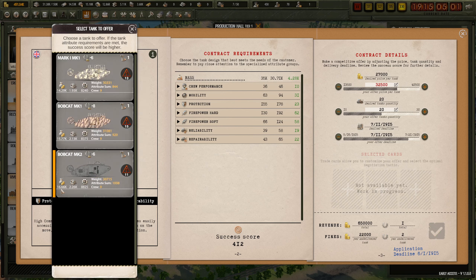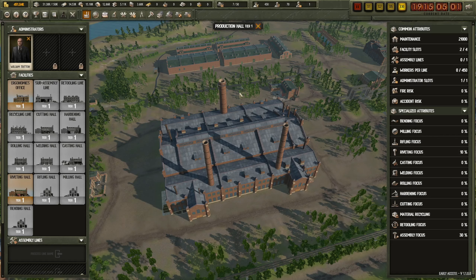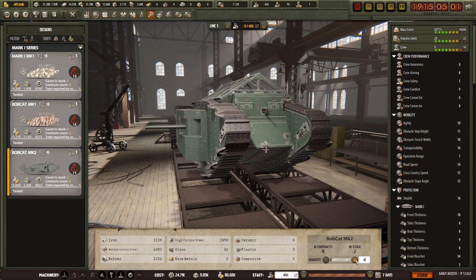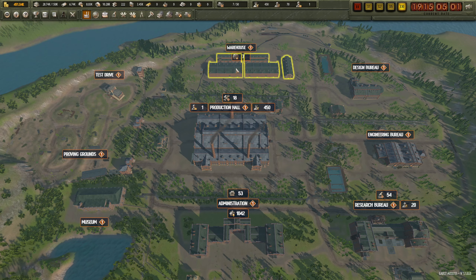It costs us 16,666 to produce. My Bobcat Mark II - we want 18, we can't do 18. We can do 10 - assign that. That'll take 18 days. Do we have more stuff on the way? We do - in seven days it'll arrive.